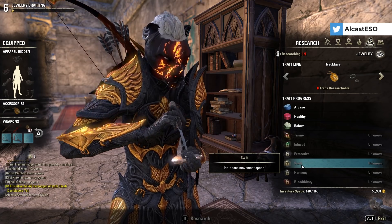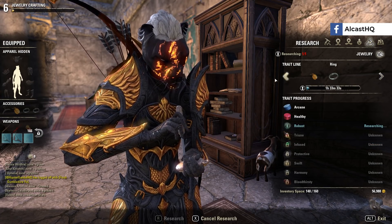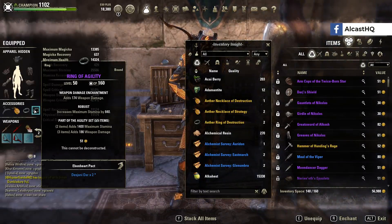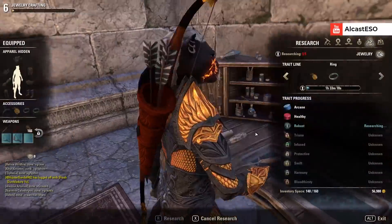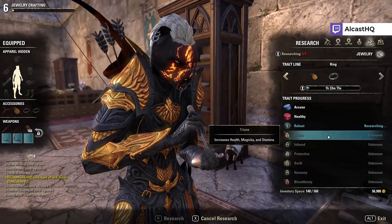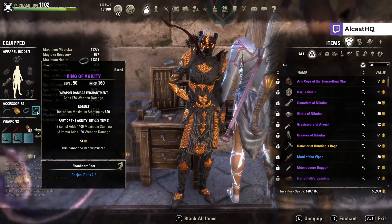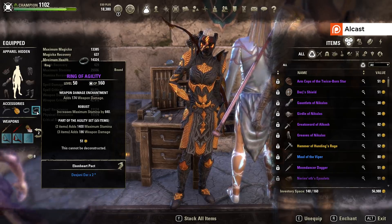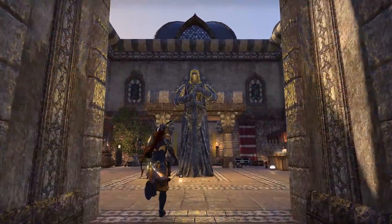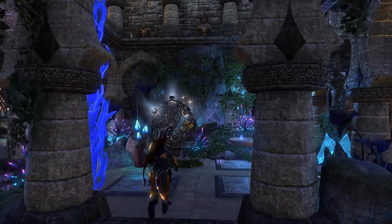I do have an article on my website about how to get those traits — I will put the link in the description. For example, my Ring of Agility here has the 'Robust' trait which increases maximum stamina by 840 — that's a lot. If I were to craft the ring with 'Triune' instead, it increases health, magic, and stamina, so you'd get roughly 400 in each — so you kind of have to make a trade-off. You can also now transmute jewelry.